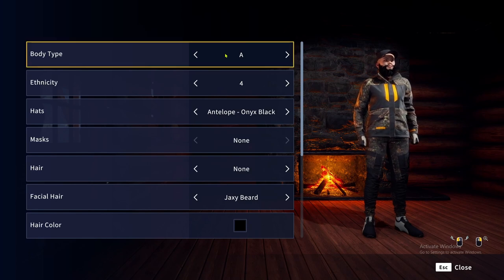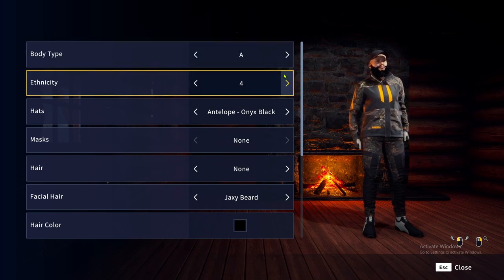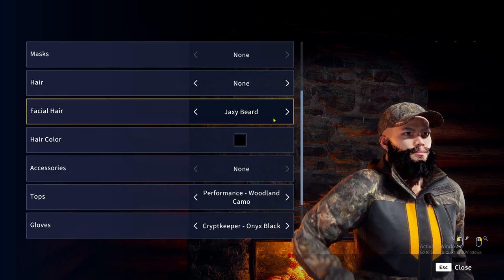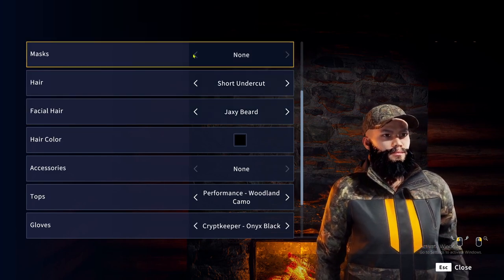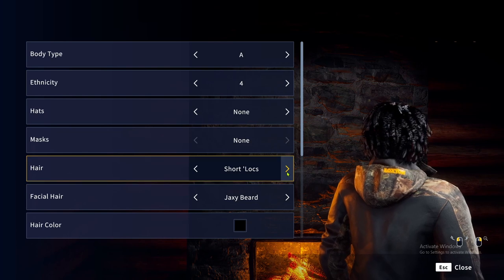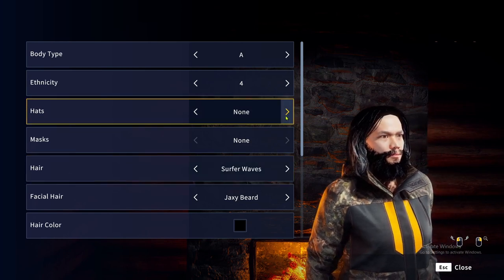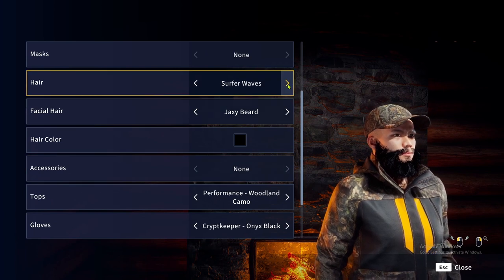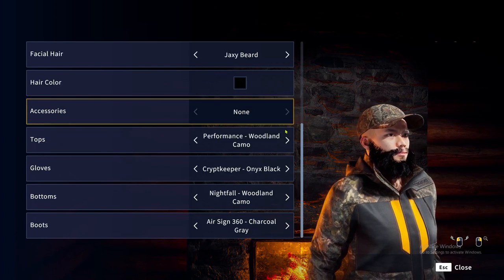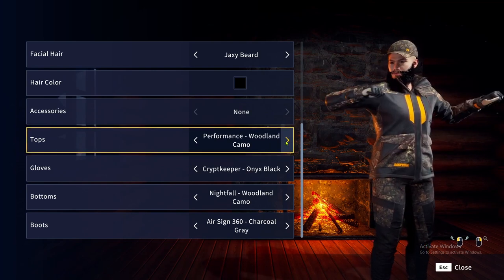We're in the character customization phase. I wish Call of the Wild had this because I would like to customize a character. There's a bubble row antelope hat — are there any other hats? Yep, definitely that one. I want to see the haircuts. There's so many options. I'll put a hat on — Jacksy beard camo. I definitely like the camo.